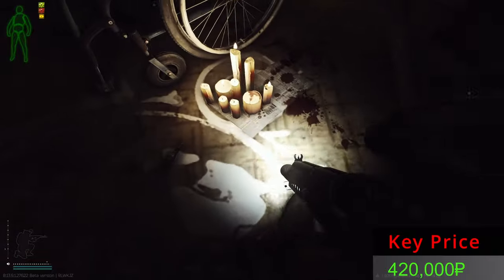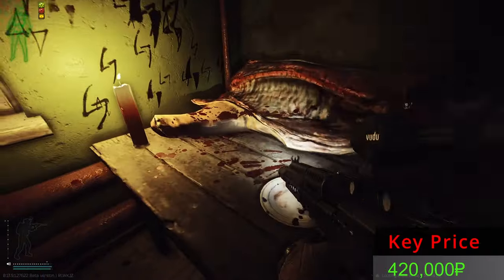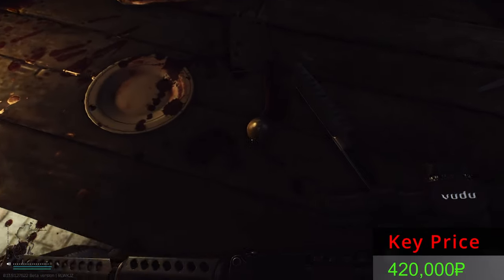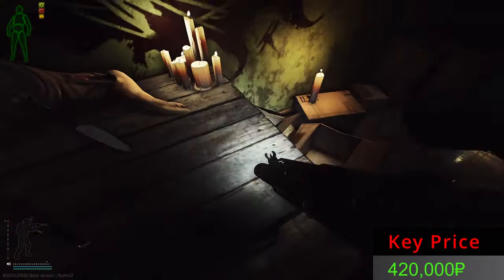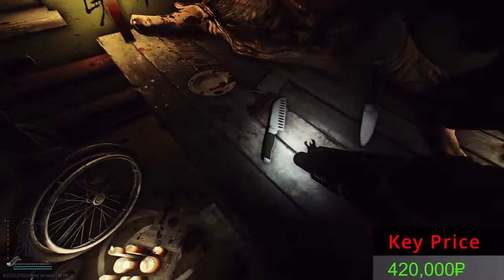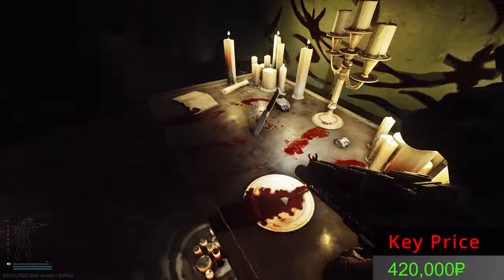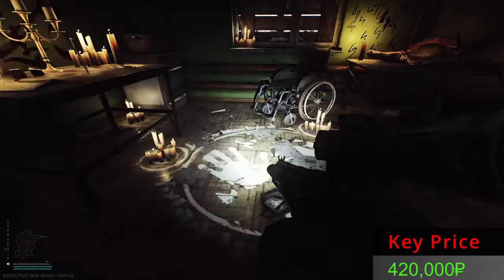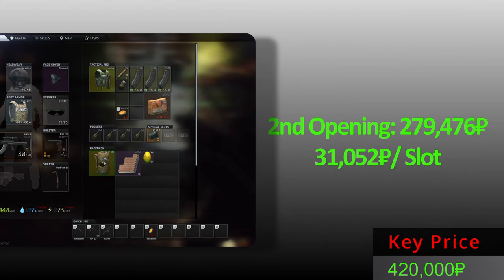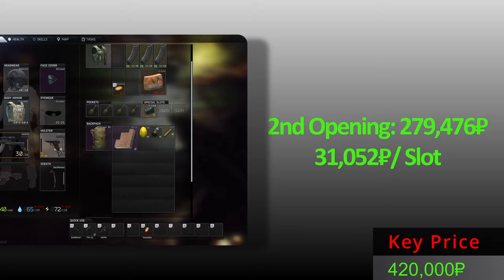We have a grenade over here. Nothing on the wheelchair. We have an egg — someone was cooking some meat and an egg. Doesn't seem like anything else. From the second opening, not the best, not the worst — these plus these four items.